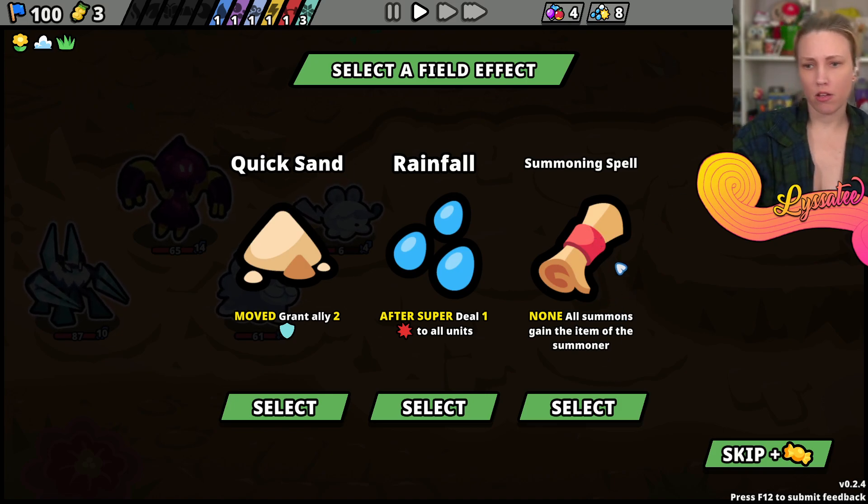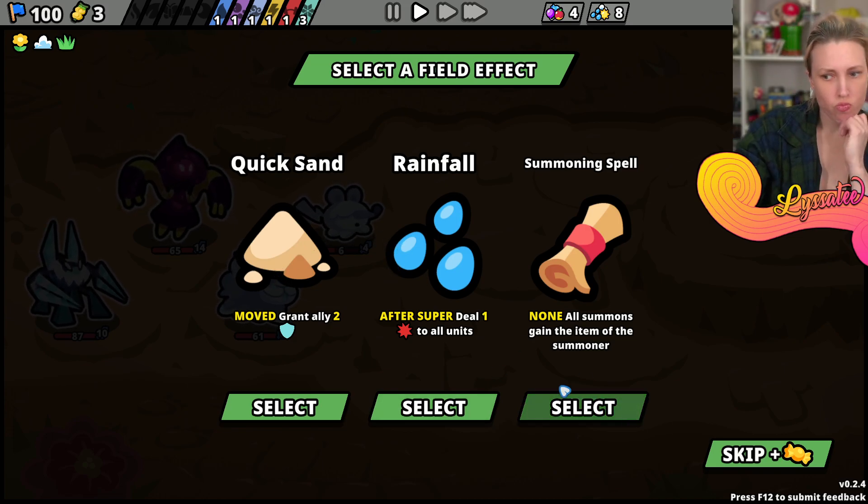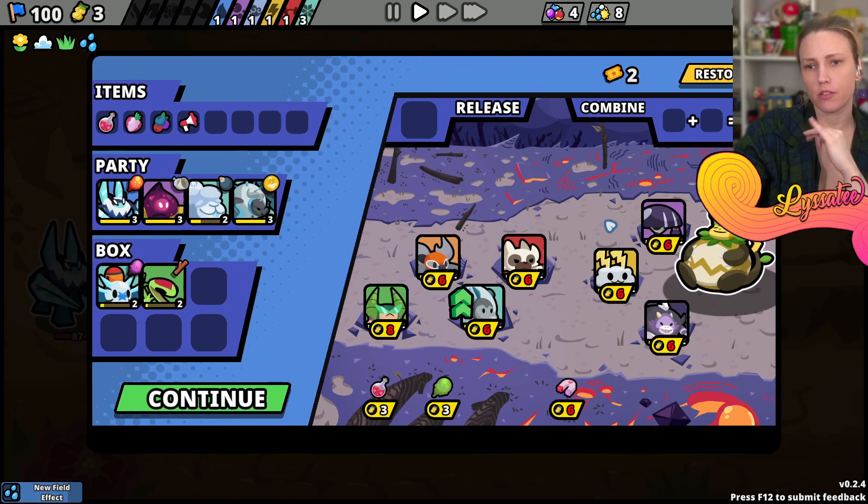Summoning spell - all summons gain the item of the summoner. I don't think we have too many summoners. Grant an ally... Dr. Super - deal one damage to all units. Let's do that!